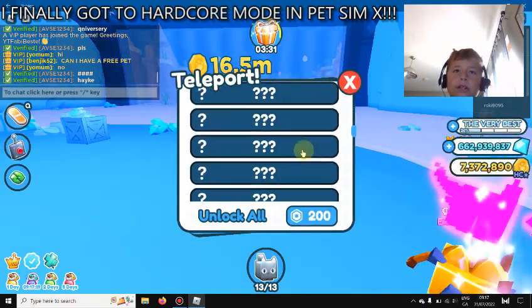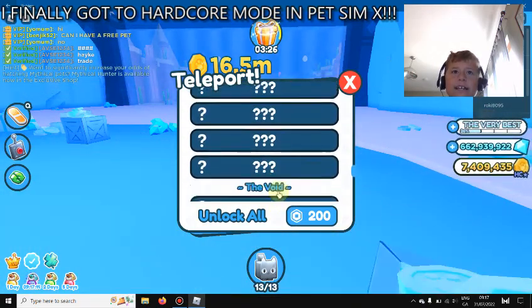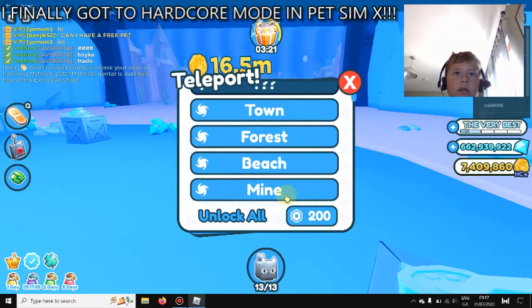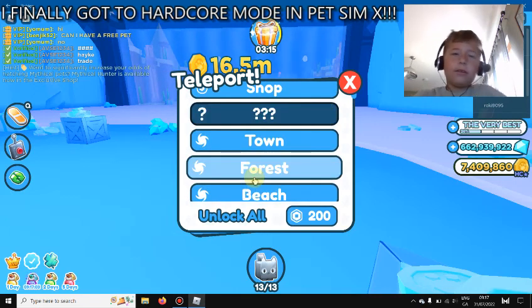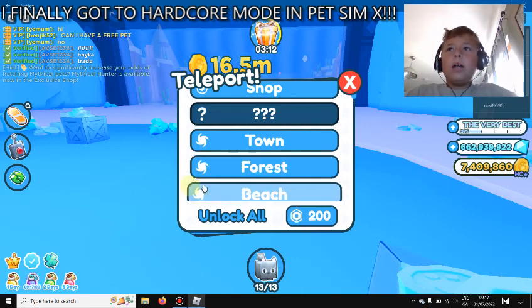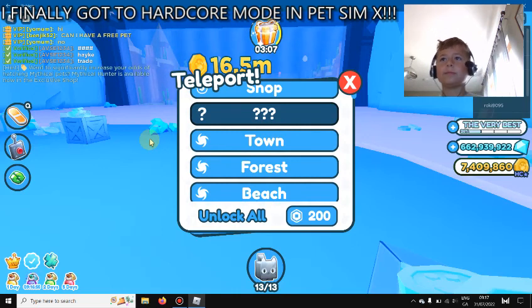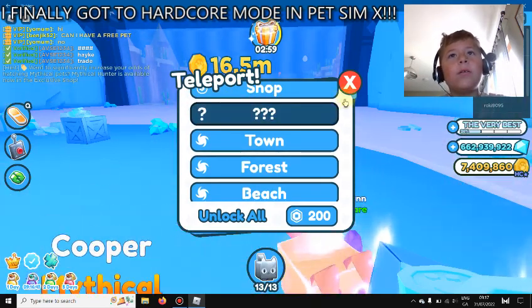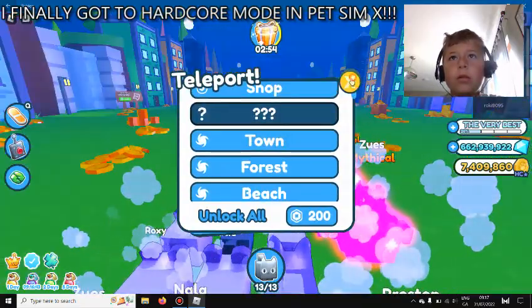Let's go to the teleport and look at all these areas I have. There are no new areas. Ted or Teddy sim leaked that there's gonna be a ninja world, but there actually isn't - you can see that. What is that? I think that's a VIP area - oh, don't tell me I have it unlocked... don't you dare tell me I don't have it!